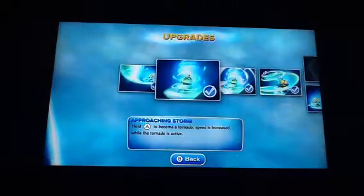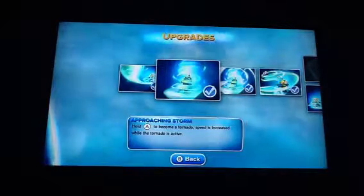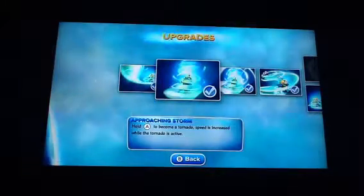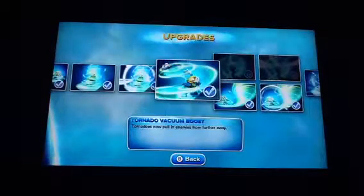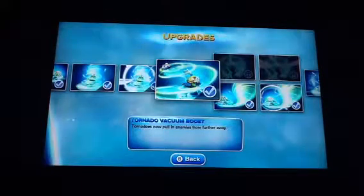Approaching Storm: hold Attack Two to become a tornado — speed is increased while the tornado is active. Wind Power: becoming a tornado will last longer. Tornado Vacuum Boost: the tornado now pulls enemies from further away.